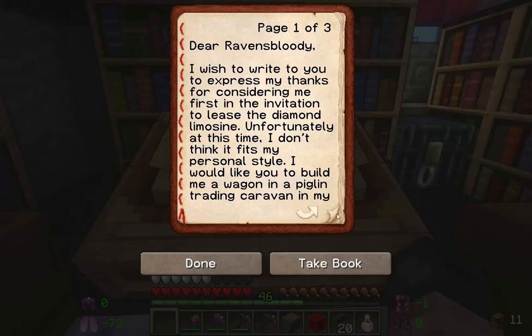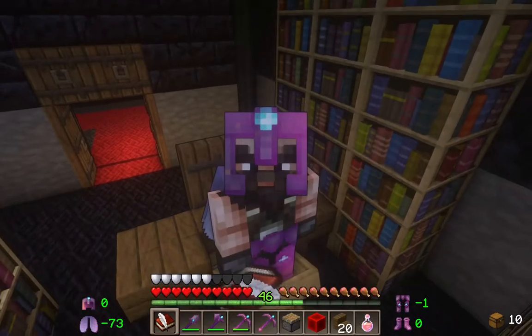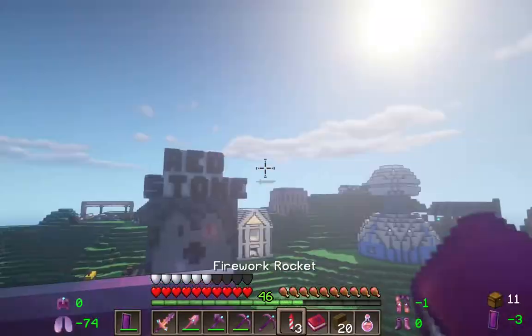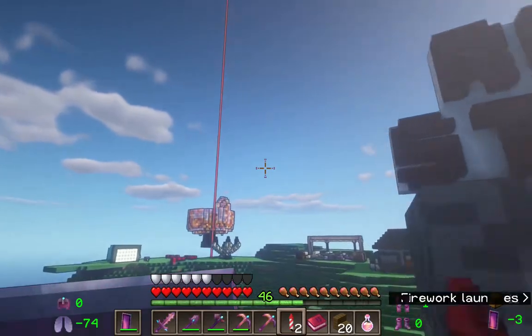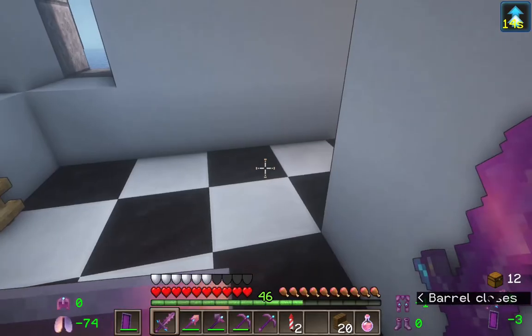Dear Raven's Bloody, I wish to write you to express my thanks for considering me first in the invitation to lease the diamond limo — blah blah blah. Pay you like 15 diamond blocks. Wagon? There we go. Where's the shop again? Oh yeah, it's over here. Let's put this right here, and we're good to go.